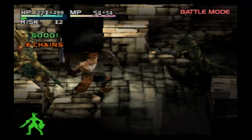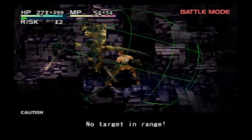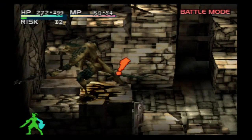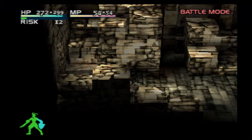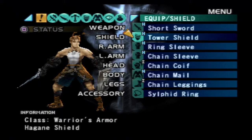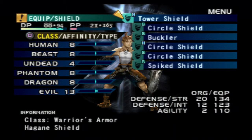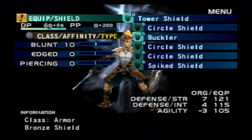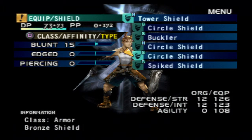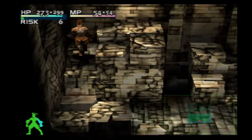There we go. Ooh, a spike shield. Let's see how that spike shield looks — it's only bronze class, so it's probably not as good as the tower shield we've got going on, but still not too bad. Most of the shields I've got now, except for the buckler, are all pretty good. I can't wait till we get to a workshop where we combine all this stuff to make really good shields and weapons.